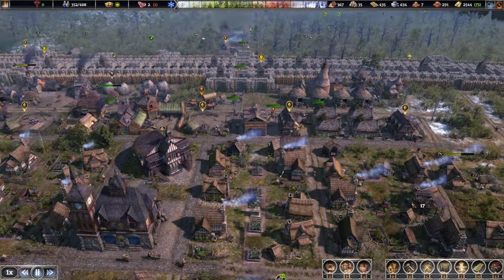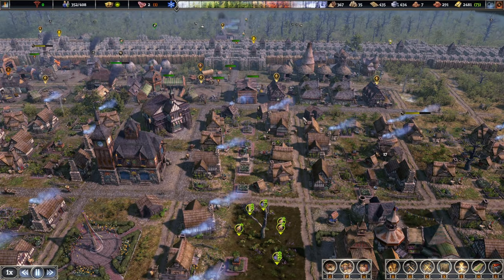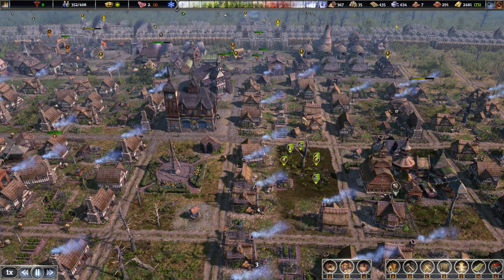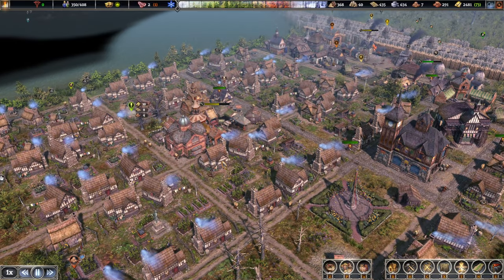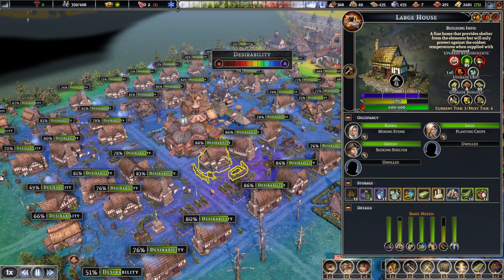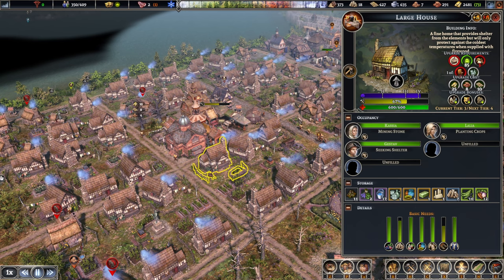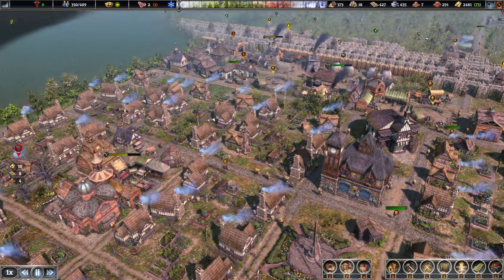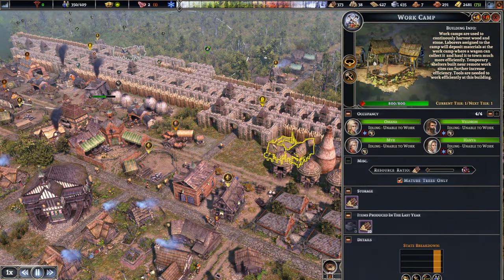Let's see if this is the year where we get to move our district center over a little bit. Let's take a look at the houses. 88% desirability - that's not too bad. To upgrade you, we are going to need tier 4 food types and furniture. I don't think we are producing any furniture right now to be honest.